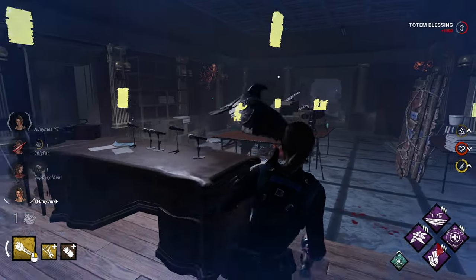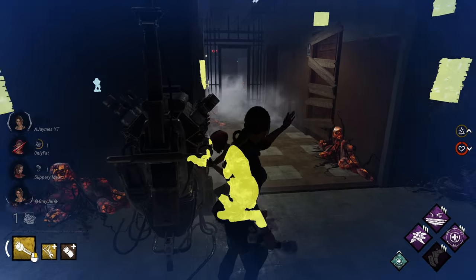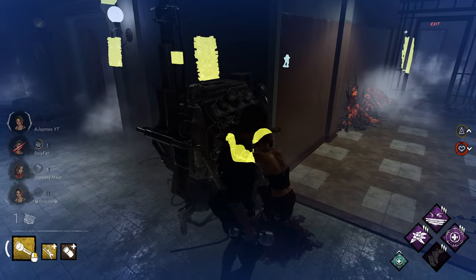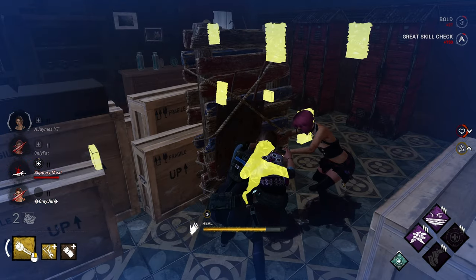Jump forward to today and you can no longer heal yourself using the boon. It now acts as a communication style perk whereby an injured survivor can run inside the boon's radius and every other survivor can then see that injured person's aura through the map. The other survivors can then run into the boon, locate them, and heal them at a much greater speed.